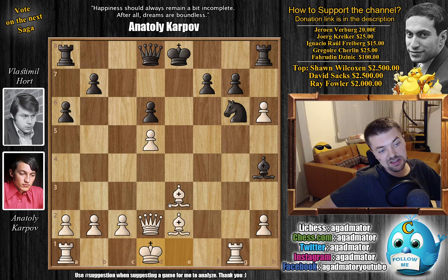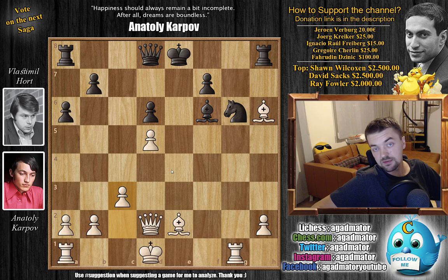We have G captures on H6, Bishop captures on H6, so Karpov is up a pawn for the moment. Now Bishop back to F6 — attacking the B2 pawn — so Karpov defends it: C3, now with ideas of playing King to C2 and bringing the other Rook into the game.